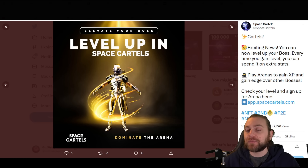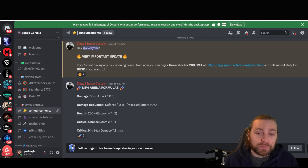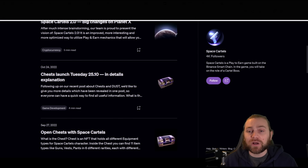They're adding the ability to level up in Space Cartels — as you saw with the point system, you can gain levels and boost stats to get an edge in arena battles. You can also join their active Discord for updates — for example, from now you can buy a generator for 200 DMT instead of BUSD, adding more utility to the DMT token. A new arena formula has been announced, so these changes can really impact your win rate and you might need to adjust your squad and equipment to make the best of those changes.